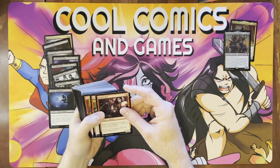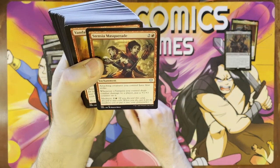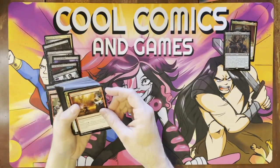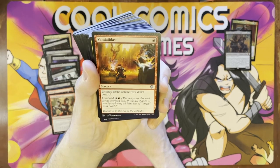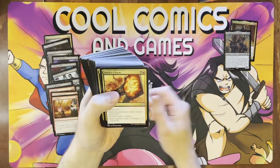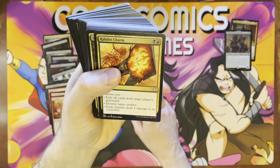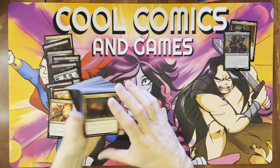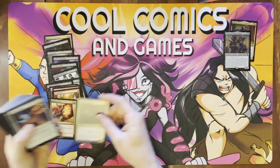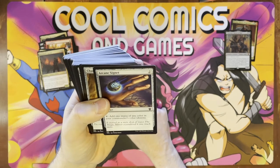Then we got our red cards — Rakish Heir. Going to give counters to our vampires, which a lot of the red stuff does. When they do damage, they'll get counters for it. We've also got a little bit of Madness mechanics in the deck since we're using red. Vandal Blast — always a staple reprint. Destroy target artifact you don't control, or overload it to blow up all the artifacts on the field that you don't control. Very, very good card. Rakdos Charm — kind of a jack of all trades. Exile a card, destroy artifact, or each creature deals one damage to its controller. Anthem effect to give vampires all a +1/+1 and first strike.